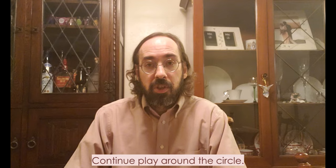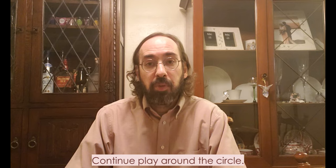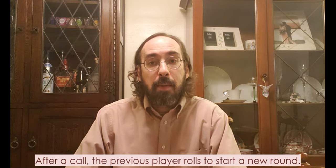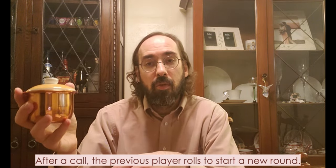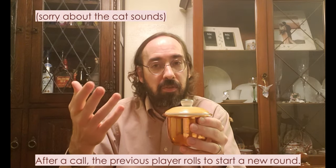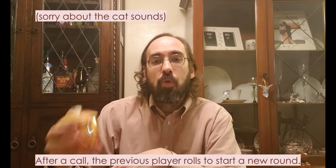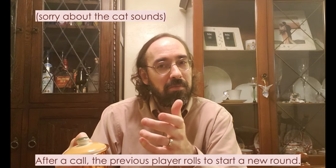There are a couple other rules to consider as play goes around the circle. Generally, play passes from player to player to the left. When a player calls out another player — regardless of the outcome — play passes back to the previous player. So if it goes from first to second, who calls, and it really was 5-4, that second player lost a life and the pot goes back to the first player, who then rolls again.